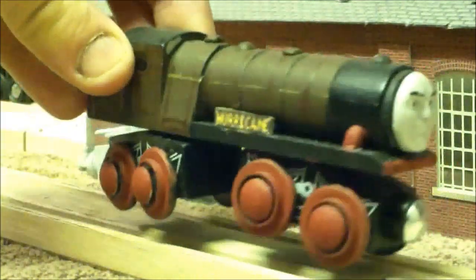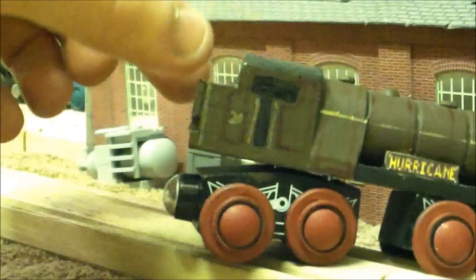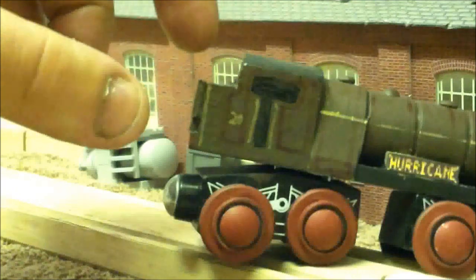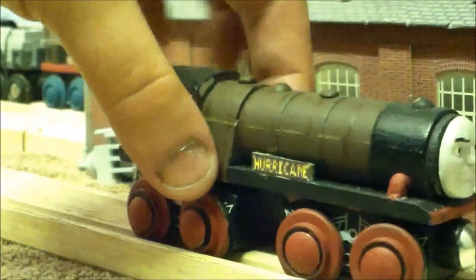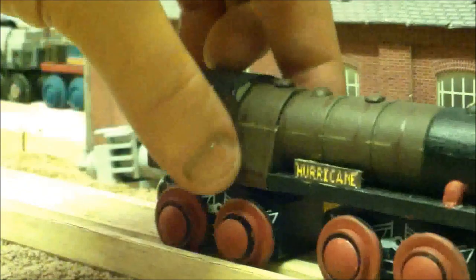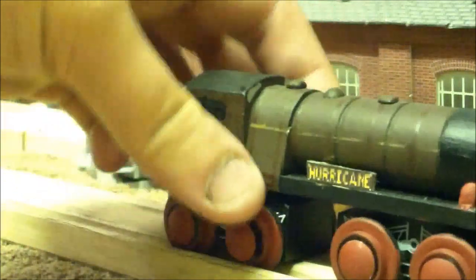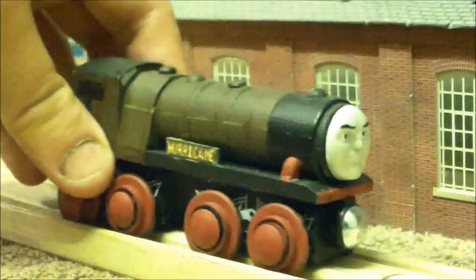There wasn't too much work going on with this model — a lot of the work really just went into the cab area. If memory serves, his cab came right out to the end, so I had to cut that short in order to make his coal bunker. And if you look carefully, there is actually a little bit of black paint there to represent his coal. Apart from that it was just a recolour. His firebox here is actually made using a very thin piece of card which I just wrapped around his boiler and glued down onto his running board. I did make two very small cutouts just to fill in a little gap that was created there.